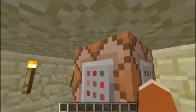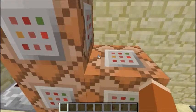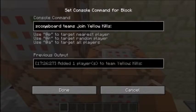And then you want to do a high number, if you wanted to do like I did where it's always at the top. And then scoreboard teams join yellow.